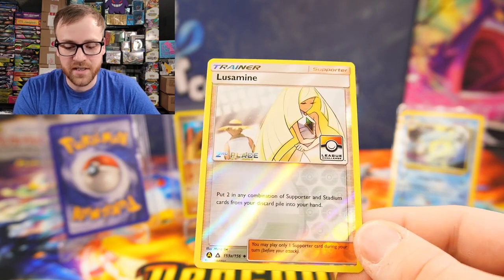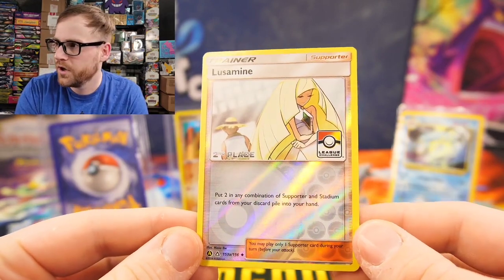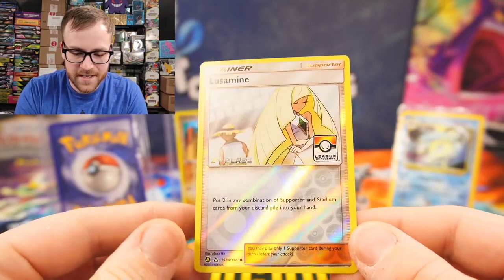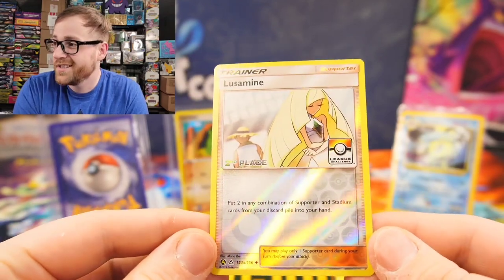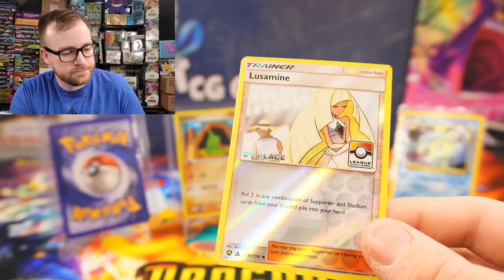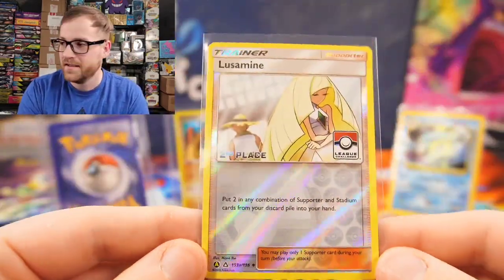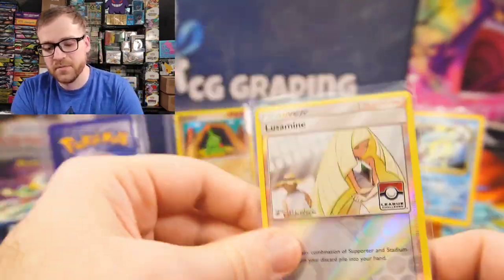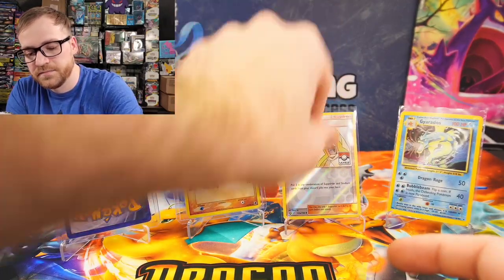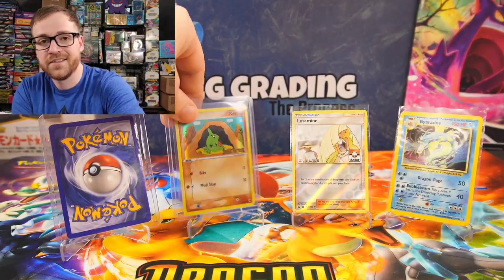It's a really good one — it has Lusamine on it, and as you guys know, female trainer cards always do really well. I know that was a lot of information to digest, but I just don't think these are appreciated or well known enough to have any crazy high value. This is probably my favorite card of this entire budget challenge. It's not the most expensive, but to me that card has a lot of potential for future growth.